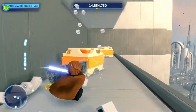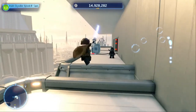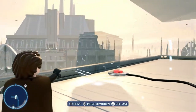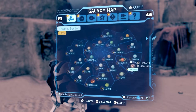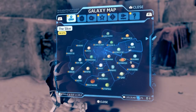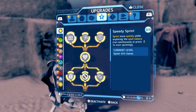Tip number four: locating collectibles. There are a lot of collectibles — minikits, kyber bricks, data cards, unlockable characters, and unlockable ships — and it can be tough to know which planet has which. To see what each planet has to offer, go to the galaxy map and press X to travel instead of square to view. This shows how many of each collectible you can get per planet and destination — kyber bricks, data cards, characters, and starships.